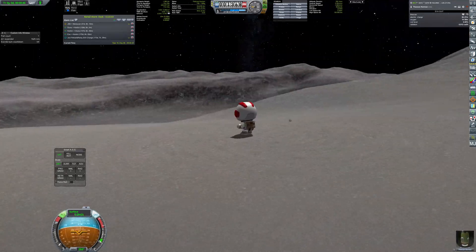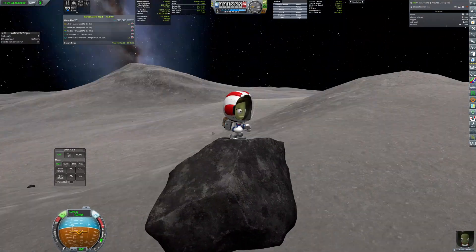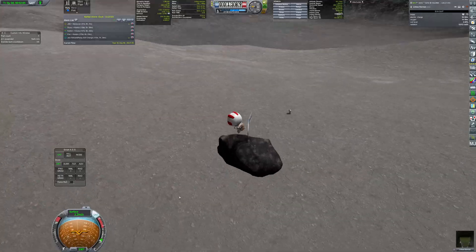Everything looked quite normal so far, but Linbus noticed a strange floating rock, quite similar to the ones found on Gilly by crews of previous expeditions. It was a perfect spot to place the flag.